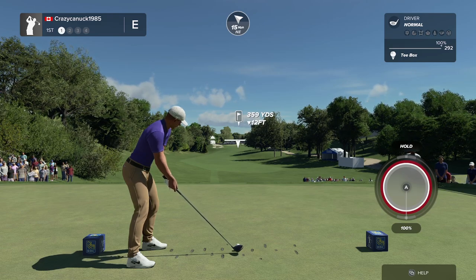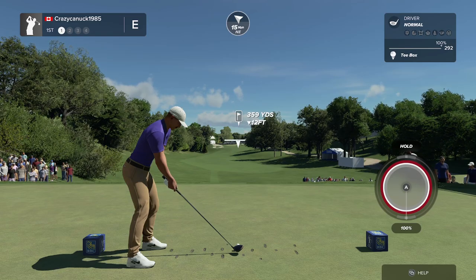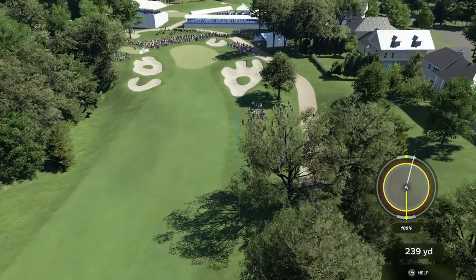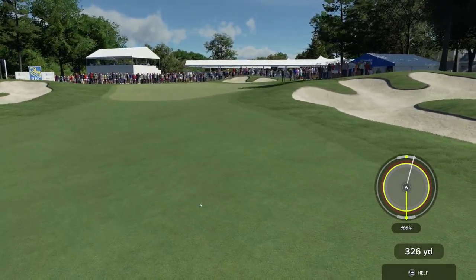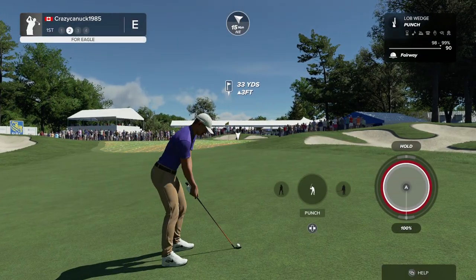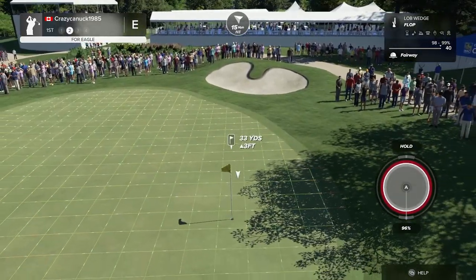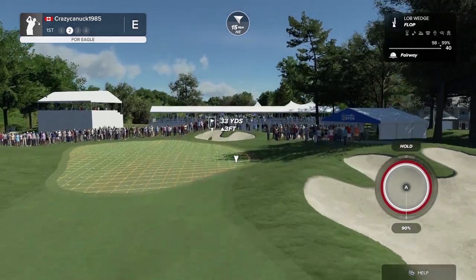I haven't played three-click in a while, so we'll see how this first little bit goes. I do find I get the hang of it after a few holes, at least I hope I will. When you let it go, it will move upwards — we're going to try to get as close as possible to that top part, and then on the way down, get as close to the bottom part. If you move the cursor back and forth, the circle gets bigger and smaller, so you can kind of dial in where you want to put it, which helps you dial in your distance a little bit.